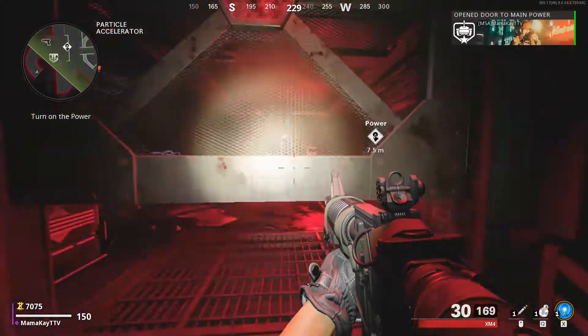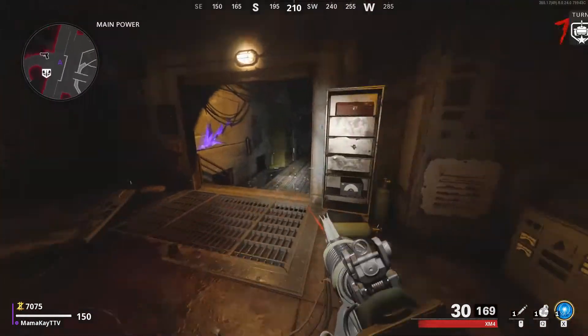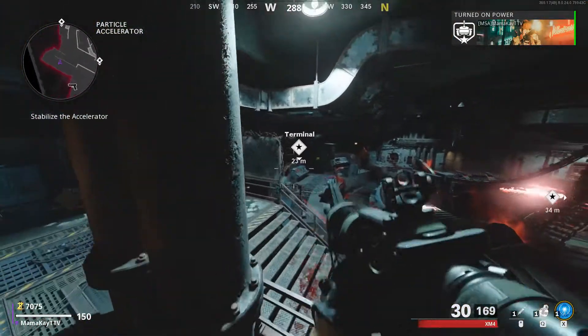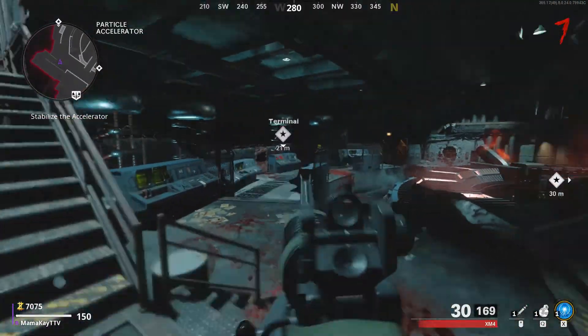This is a quick video on how to unlock Pack-a-Punch on Cold War Zombies. After you've turned on the power, you're going to head into this little laboratory and you're going to see two terminal stations on your screen — one on the left, one on the right side.